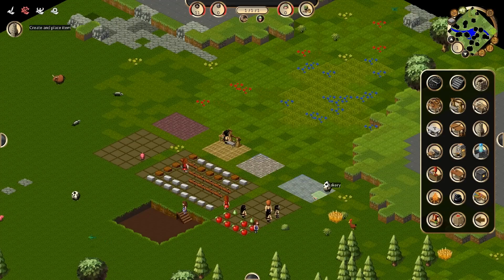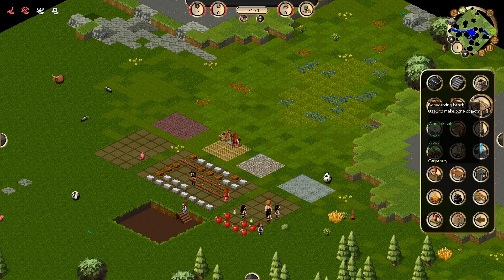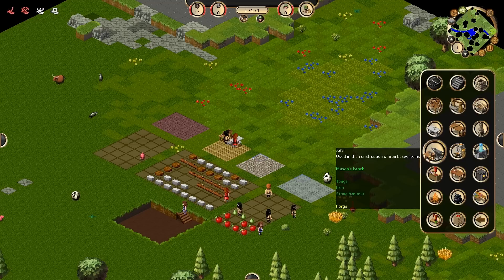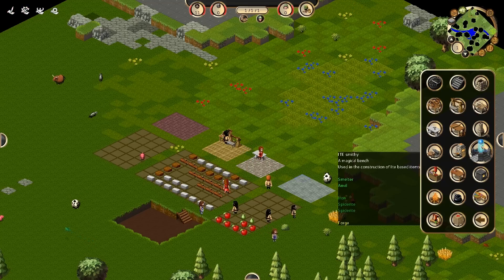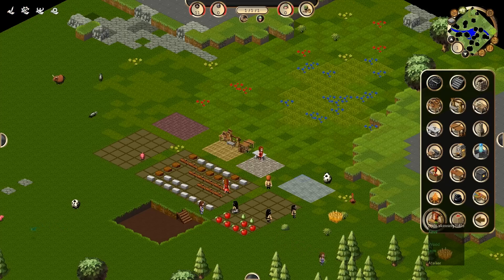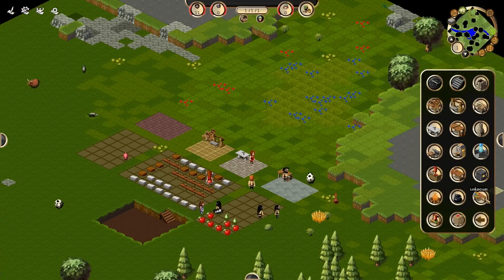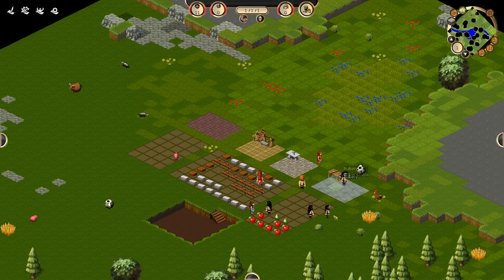This is an anvil which would actually go in the forge — we can't get that right now. That's the baker's oven which needs to go into the bakery. What else is there? That needs some bones. What is that? That's a burner. Some ladders. Some traps. That's a cooking fire — we could probably use that eventually. That's fine for the meantime, though.